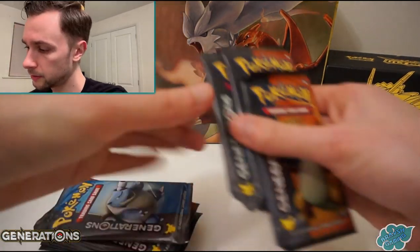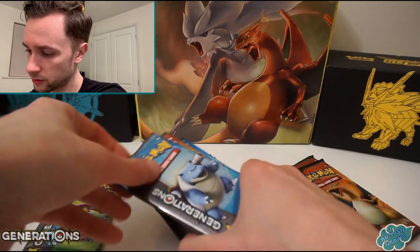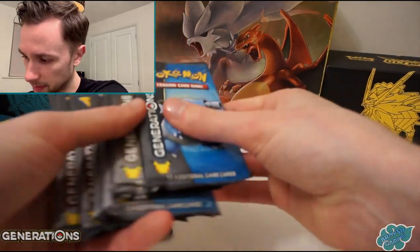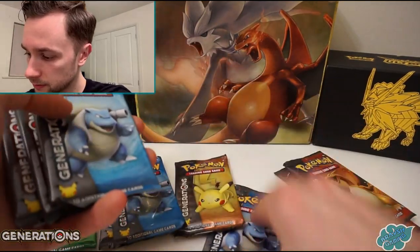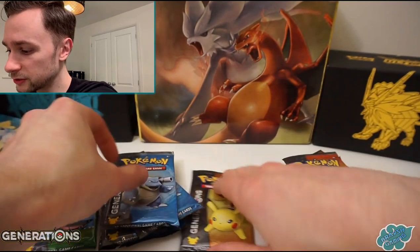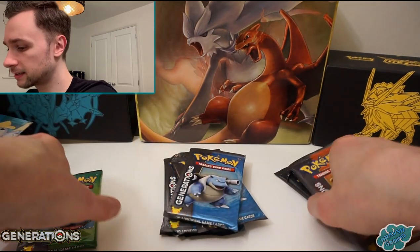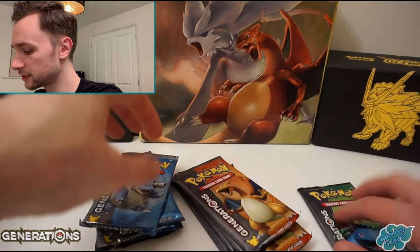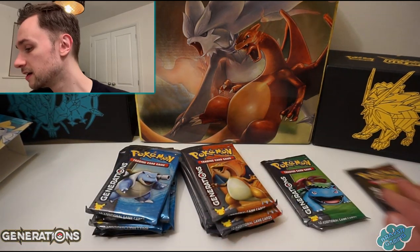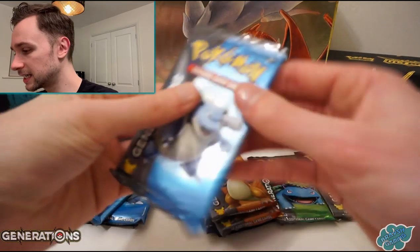We've got two Charizards, a Venusaur, Blastoise, Charizard, Blastoise, Pikachu, Blastoise, Blastoise, Charizard, Charizard, Blastoise. Okay - one Pikachu and one Venusaur as well. Obviously the most popular ones are here - Blastoise and Charizard. So I don't have any idea how this is going to go.